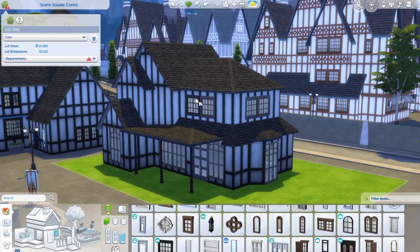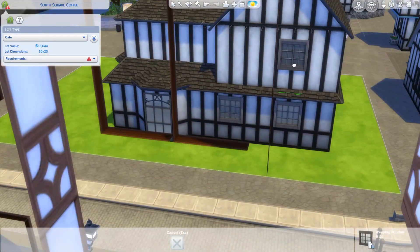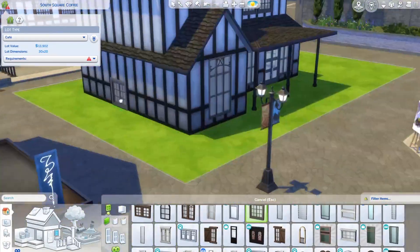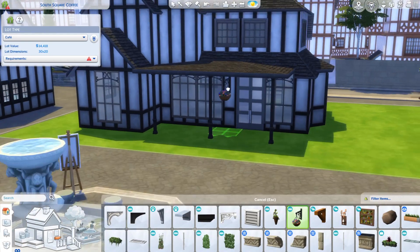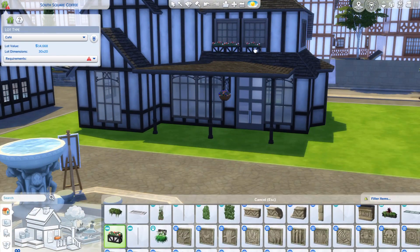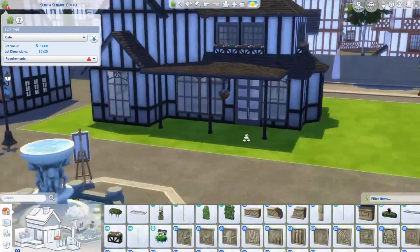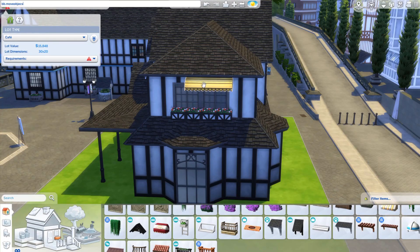The windows really suited the theme I was going for and I enjoyed using them. Over here we're going around the windows to add some flower pots to the bottom and some awnings on top. I decided to do this mostly at the front windows and not really at the back — it just seemed like too much when I tried to do it all around the building.